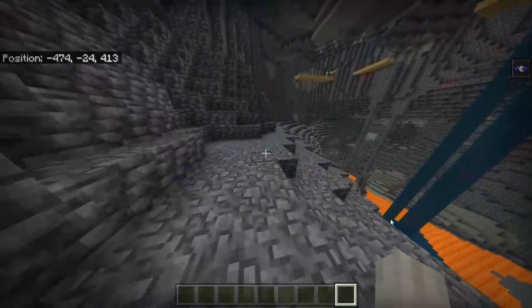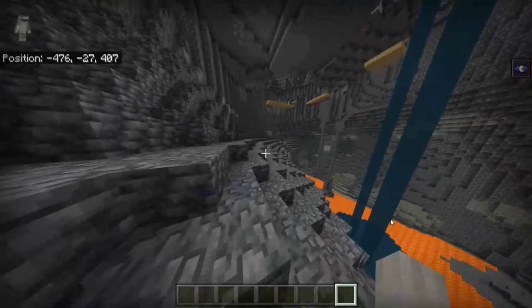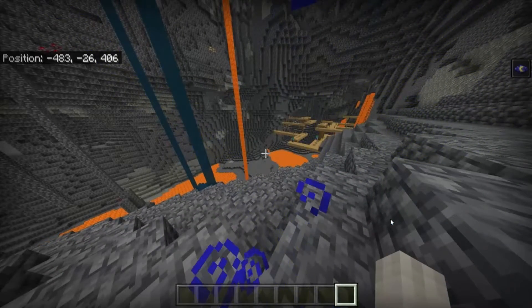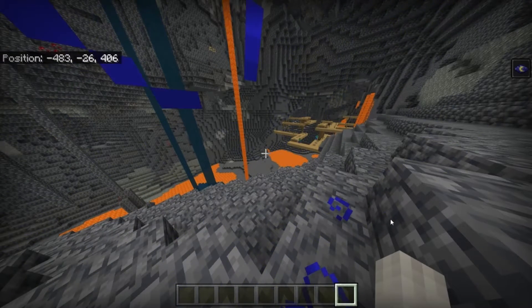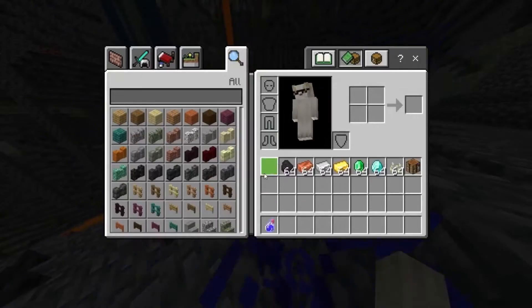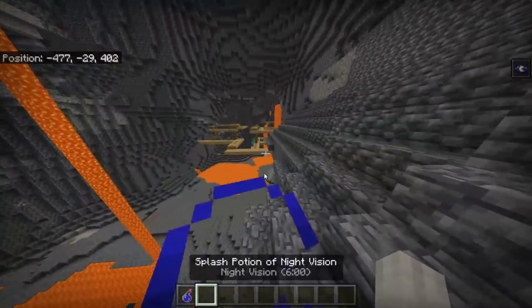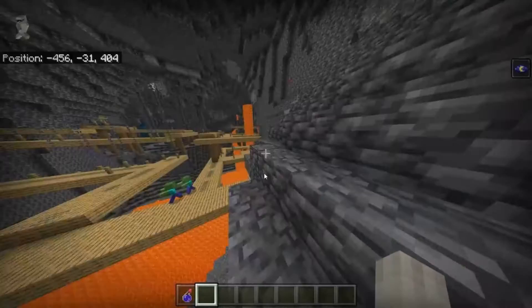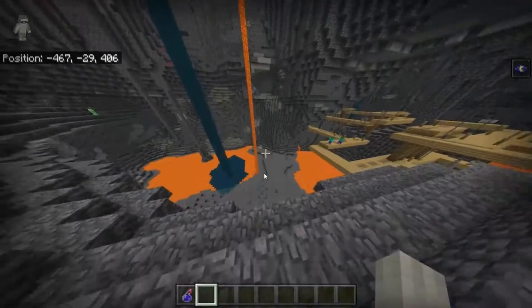The first mob that we have would be pretty much a mole, but it's intended to help you mine for ores. It kind of auto locks on them when you're down in the mine so you can bring it with you. The first thing to note is it'll spawn between Y levels negative 40 and negative 64, so anything below negative 40 you can find it. However, it is really rare.